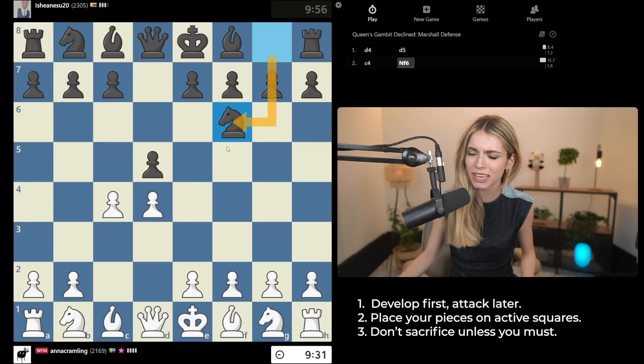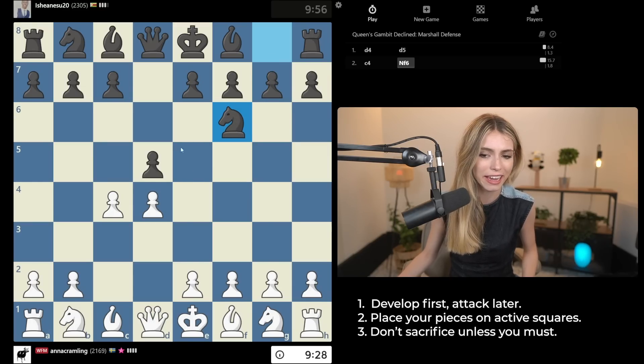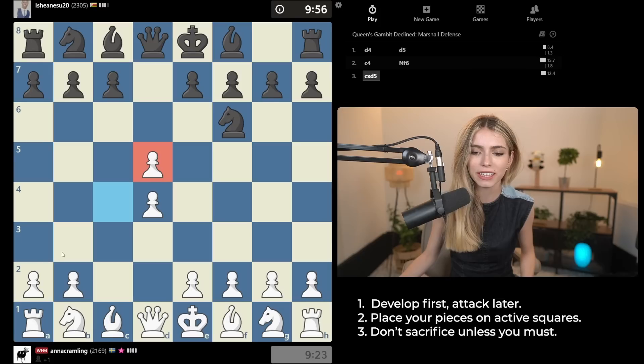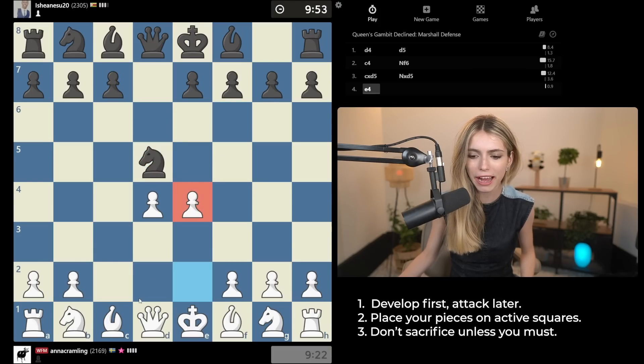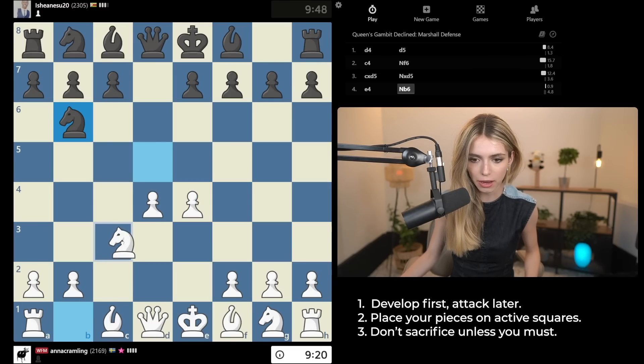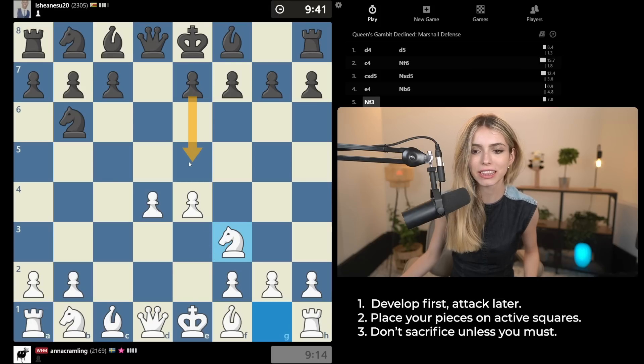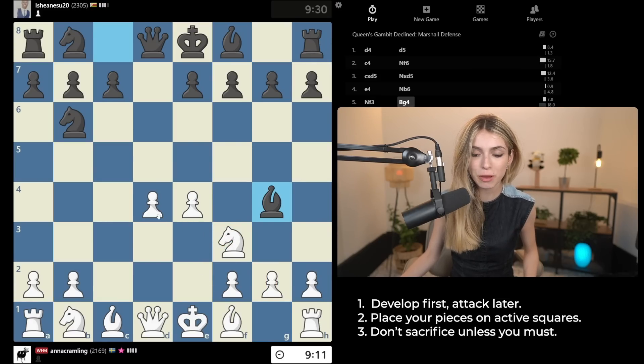Knight over here. Right now my opponent is going for the Marshall Defense, where they're saying I can take this pawn — and actually I'm going to do that. I feel like that looks pretty active, so I'm going to take this pawn. After the knight captures back, I'm going to push e4, threatening this knight and taking the center. Now I'll get my other pieces out. I'm going to go knight f3, because I want to prevent e5 — I want to prevent this pawn break in the center. I'm already in a pretty good position because my pieces are very active.